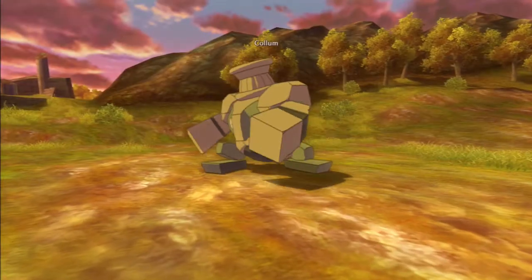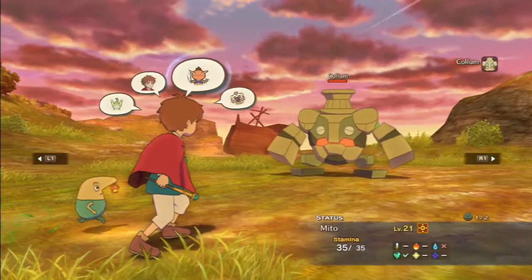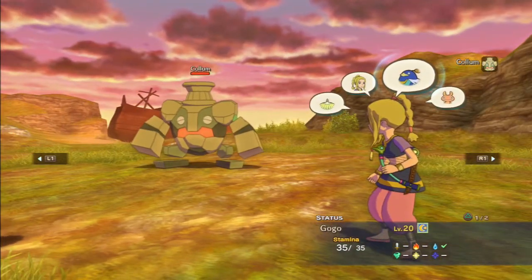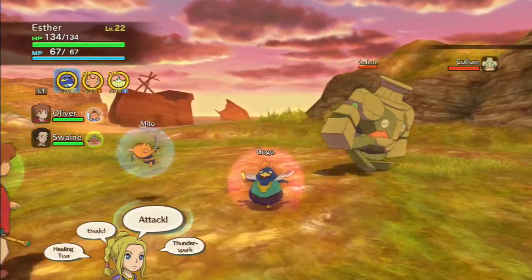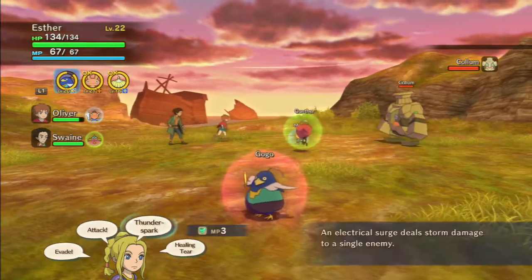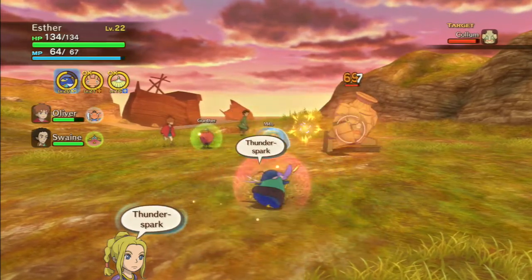I highly recommend taking control of a familiar that can do storm-based attacks and try to keep away from melee range — that's pretty much going to be suicide. So we're going straight for Gogo, because he has the nice Thunder Spark attack. If we can move out of range and start beating it down with thunder, that's the plan.